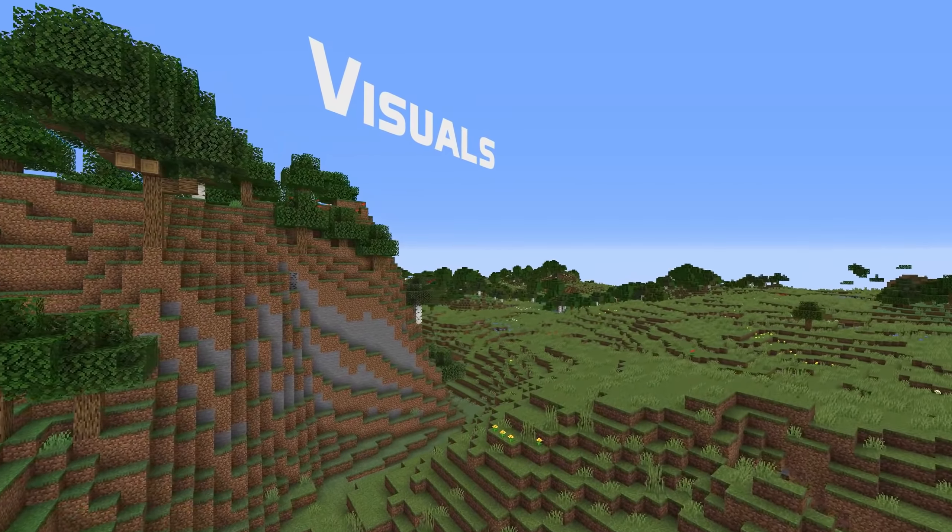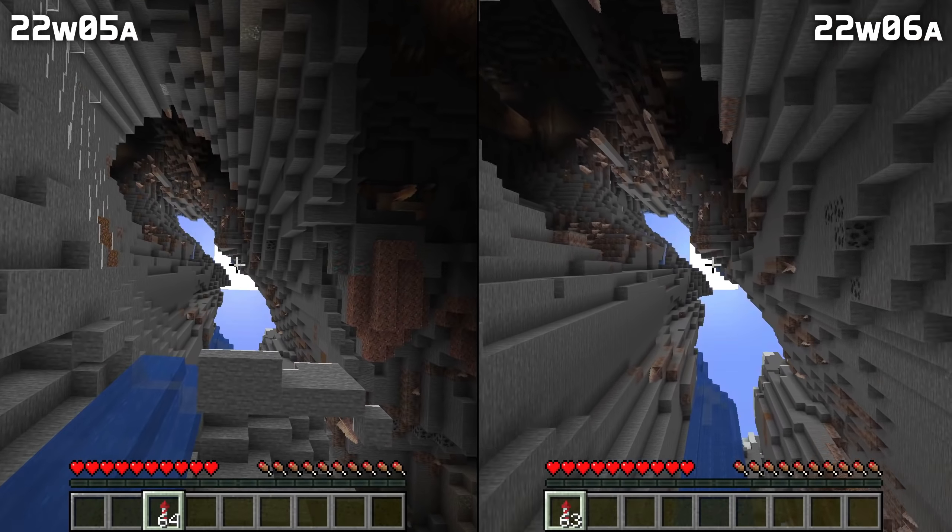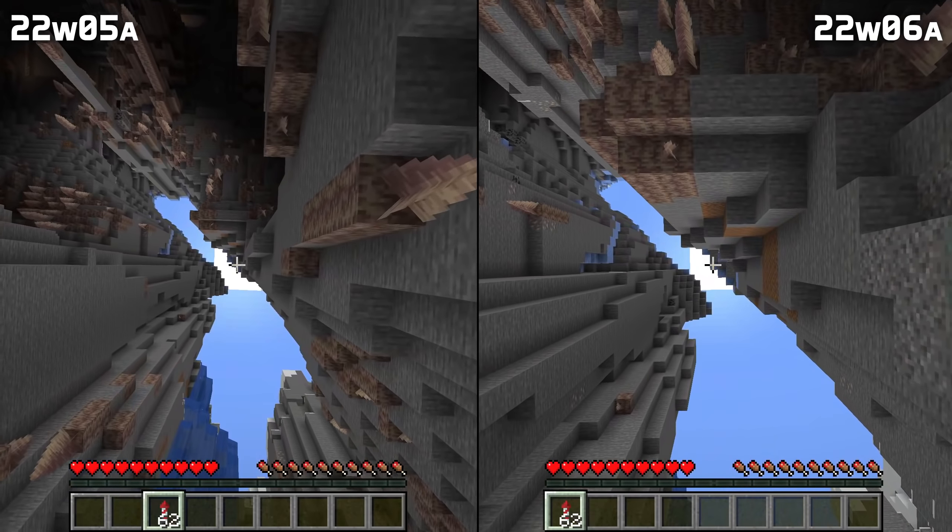A single visual bug has also been fixed. When you point your camera straight up and use fireworks rockets to fly, there are no longer particles flashing across your screen.